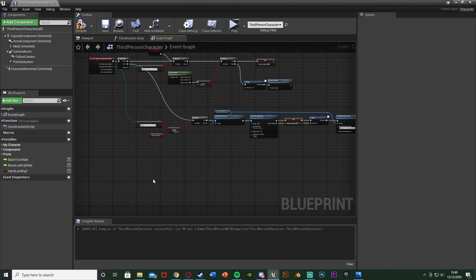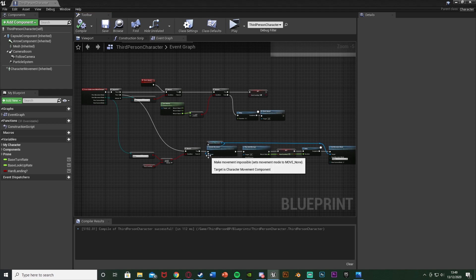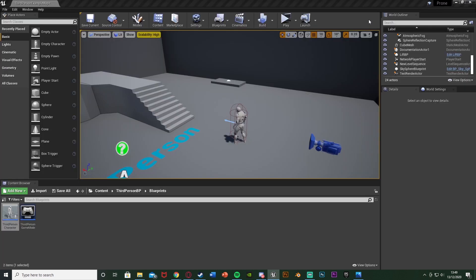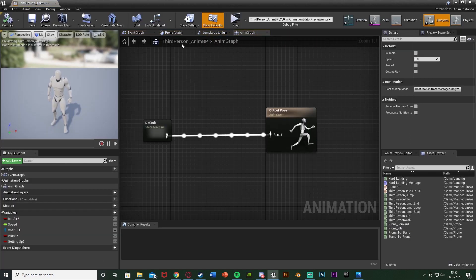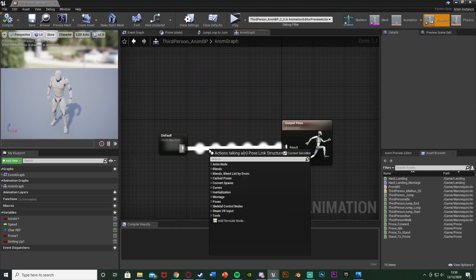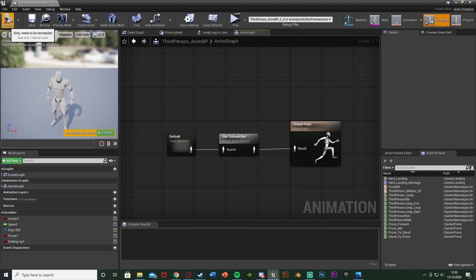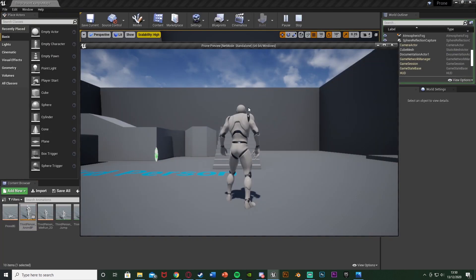Now we compile and save. There's one final step — we need to actually allow our character to play this animation. Close the character blueprint and open up the Animation Blueprint. For me that's Content > Mannequin > Animations > ThirdPerson_AnimBP. In here, go back to the Anim Graph. You might be in the state machine, so press Anim Graph at the top. Out of the default state machine, get a Slot — Default Slot — and all that does is allow the use of animation montages. Compile and save.